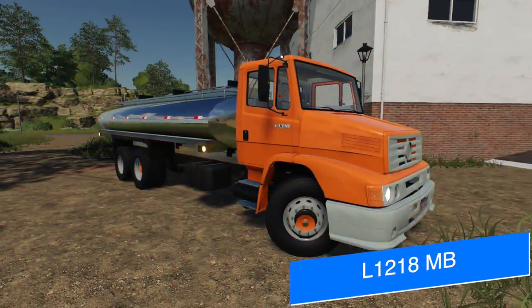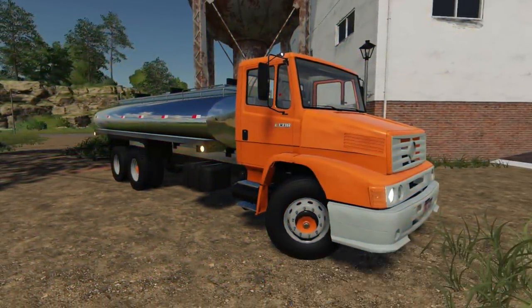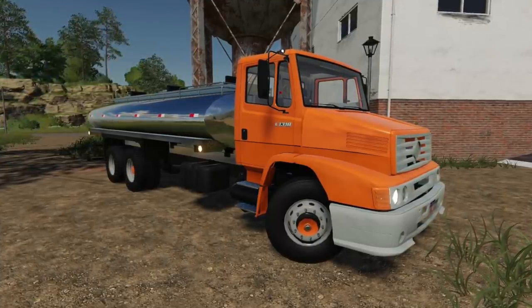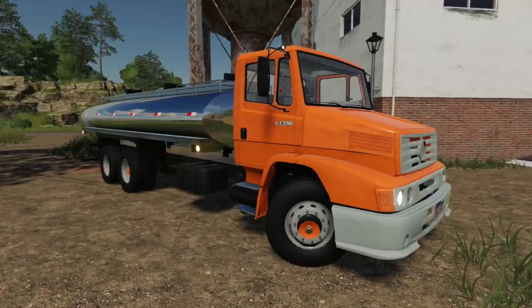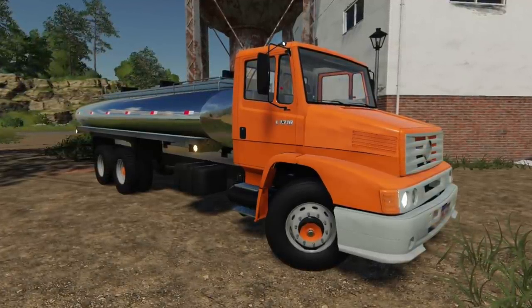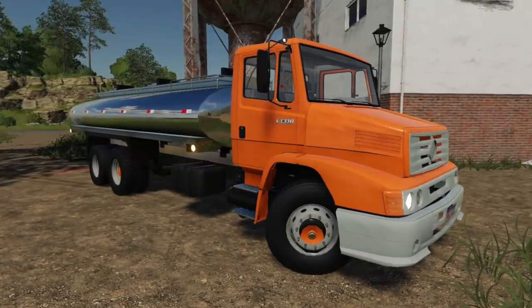Cola Modding shows off another version of their MB truck coming to all platforms: the water/milk tank. They say this is going to work with not only the six-by-two but also the four-by-two trucks as well. This mod is still being worked on but has come a long way over the past few weeks and months, so we should be seeing more soon. Check the link below to see how this truck has progressed from literally nothing to what we see now.